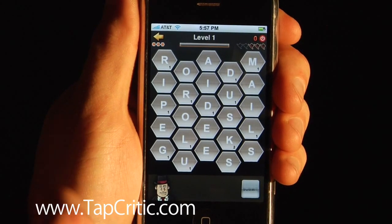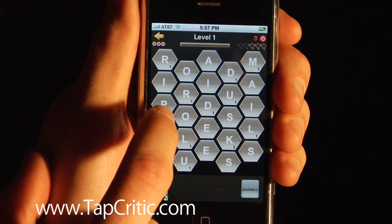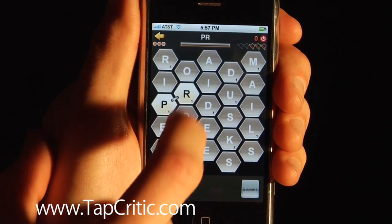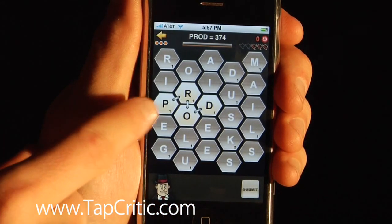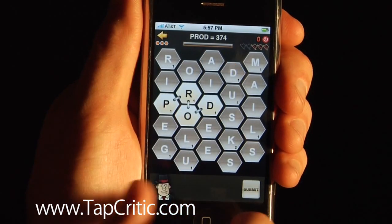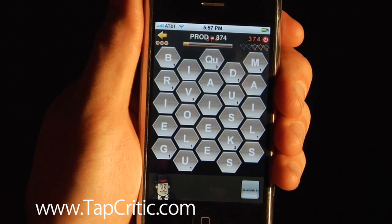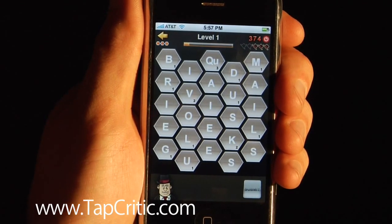Basically, you're just finding words. Let's try P-R-O-D. As you can see, it actually links up all of your words, so it shows you they have to be together, gives you the total up at the top. You click submit, it makes a cool little noise, and new words drop down.